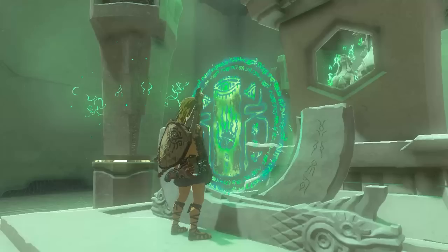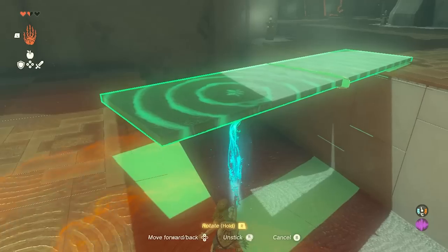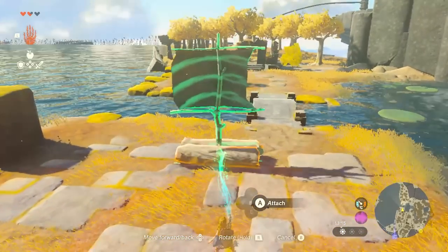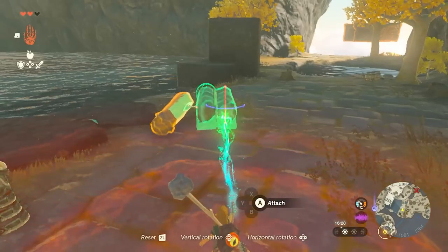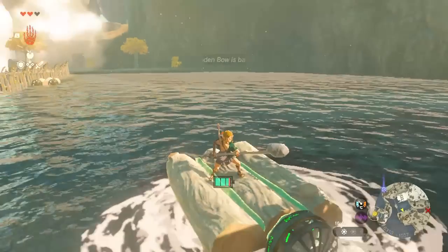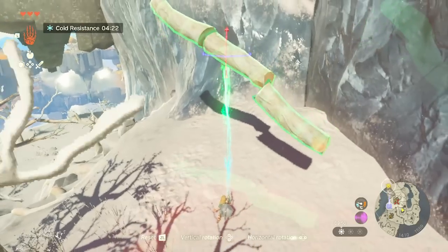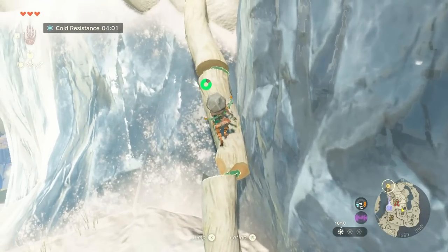One of the new abilities is the Ultra Hand, where you can both lift objects and glue them together. I'm already kind of mind-blown by the possibilities this brings to the table — imagine all the YouTube videos with crazy creations. You can glue together logs, fans, sails — you can create a raft, bridges, a super long log for climbing, which I had to do in the cold area of the starting island.